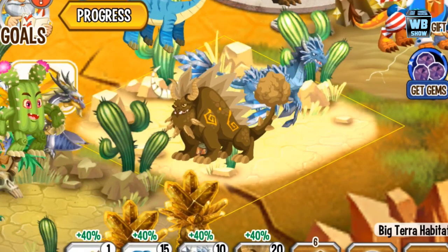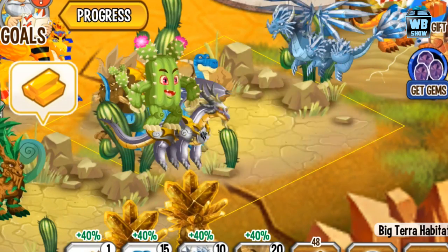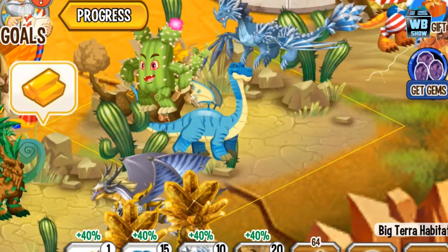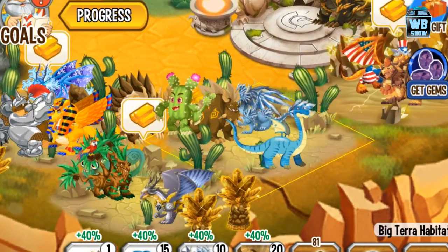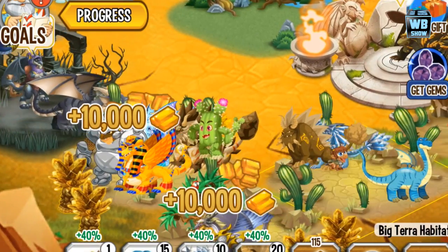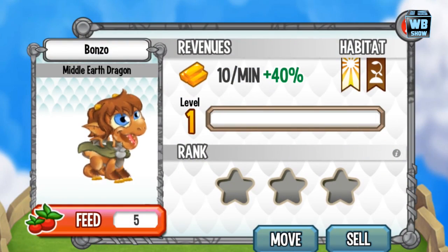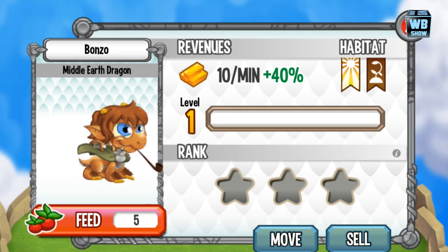Some players have been asking me if you can get some of these special dragons using Legendary Dragons. Some dragons you can get, like the Great White Dragon. But event dragons you can't. You can only use Legendary Dragons. On Facebook you can use a special combination, but not here.